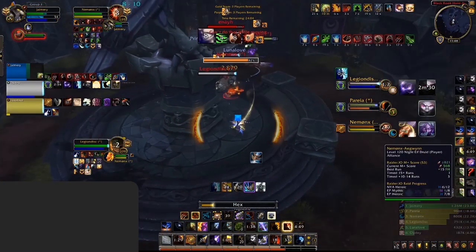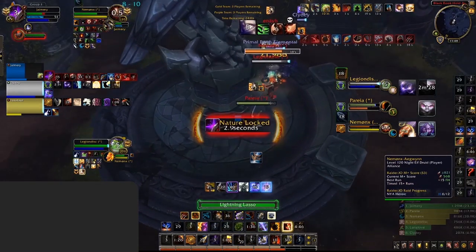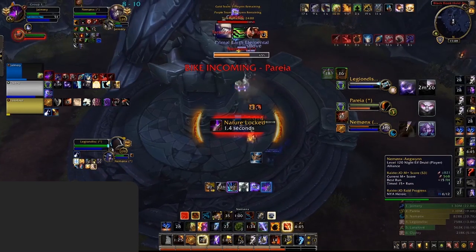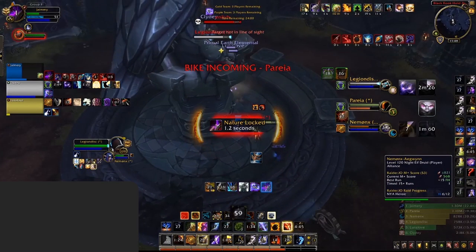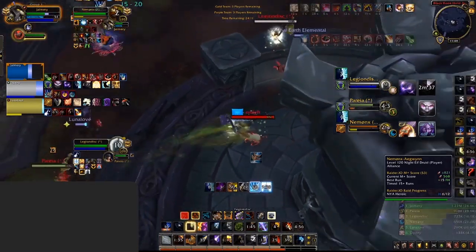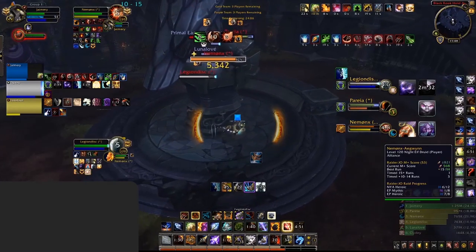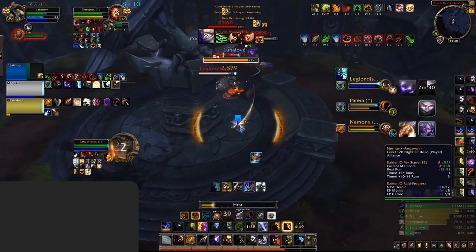Unlike Fire Elemental, Earth Elemental provides utility and comes with two main skills: Pulverize and Hardened Skin. Hardened Skin is a 40% damage reduction that can be used even whilst you're stunned — making sure to have your Earth Elemental up before your enemy pops high-pressure offensive cooldowns can really aid in your survival. Pulverize, on the other hand, is an instant 4-second stun. You can use it defensively to prevent damage or crowd control, to lock down healers so you can secure a Hex, or even to interrupt a stun chain onto yourself.